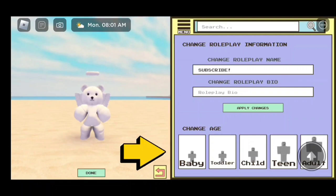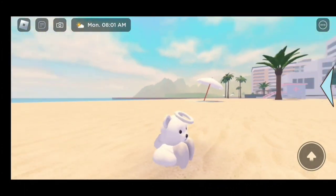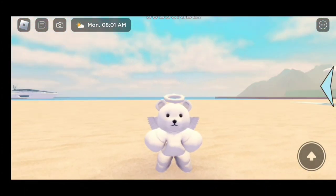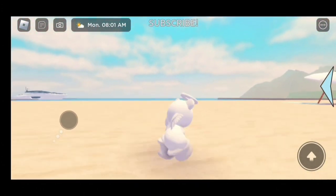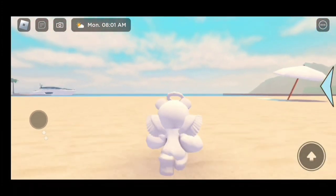Next, you can choose what age you want to be. You can be a toddler or a baby — those are the smallest. So you could be a baby bear, which looks like this, or you could be a toddler bear, which looks like this. I like the toddler more. Plus, I run so fast as a toddler — this is so cool!